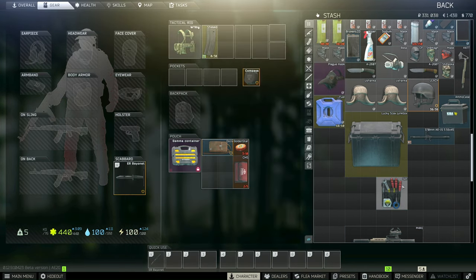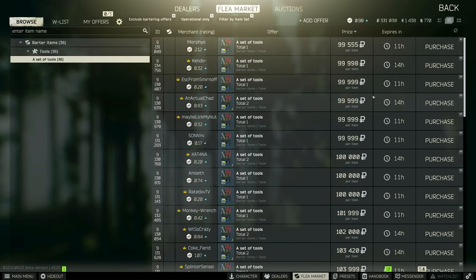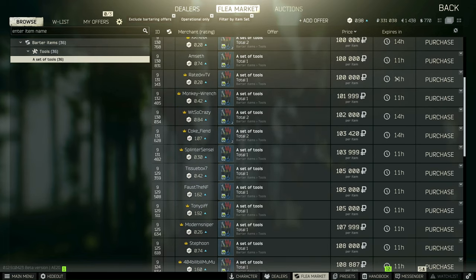Farming Part 1 has you take two toolkits into the factory to fix the two blinking red lights found on the map. It's a pretty straightforward quest but I do have a few tips to make this a lot easier on you.